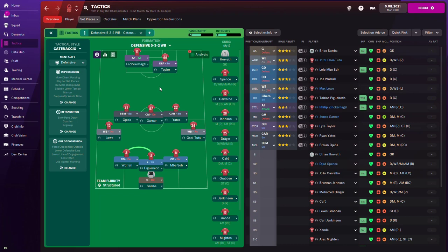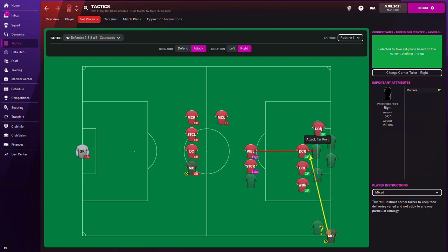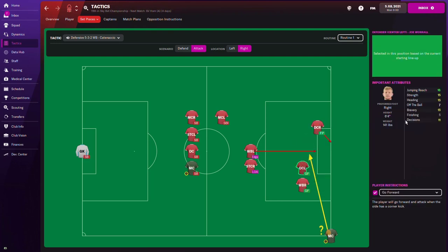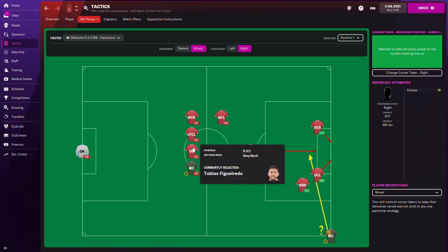This is important because I create set piece routines tailored to the players actually on the field at a particular time. You can have a perfect set piece routine but if players are in the wrong positions it won't work. So I need to set players in the right positions to know who's going to play what role. Our second central defender — Joe Worrall — is six foot four with jumping reach 16, strength 15, and heading 15. He's a beast in the air, so I'll have him play the near post.